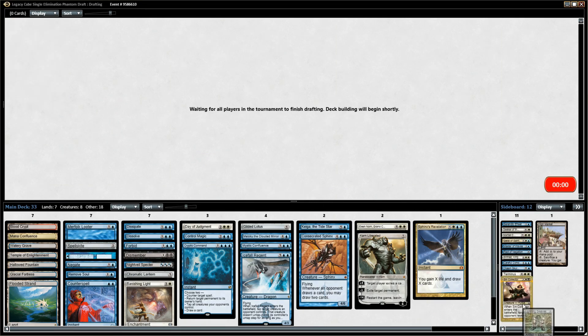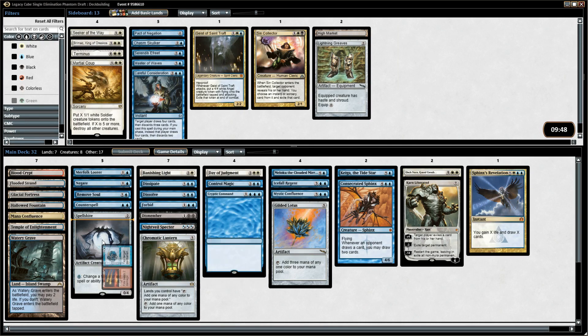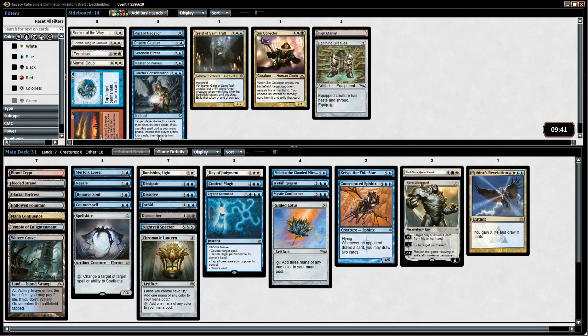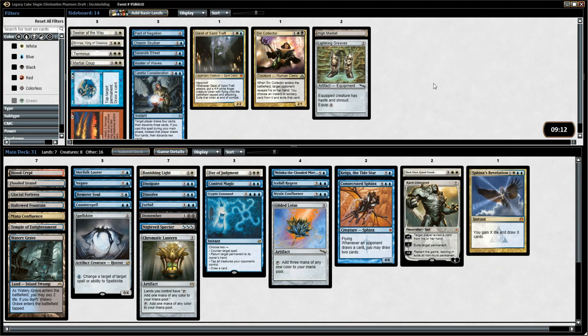I'm going to take out the Lightning Greaves — I think I have enough counter magic and we have Spell Skate to redirect removal spells. I think I can protect our creatures. I'm not sure what to cut — maybe Fire and Ice since I'm probably not playing the fire side, and I didn't get the Isochron Scepter on the wheel which is what I was hoping for. Nightveil Specter might come out. The Chromatic Lantern is actually really important now. Maloku is decent as a finisher — you can hold up counterspells, keep returning lands, make 1/1s, and slowly grind the game out.